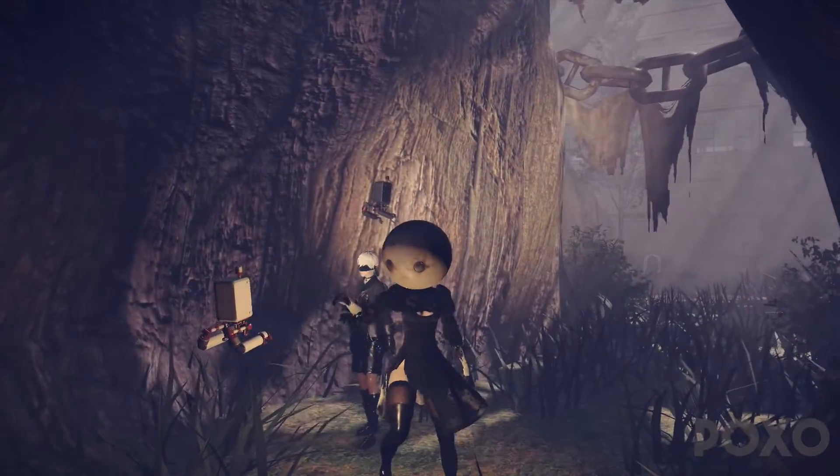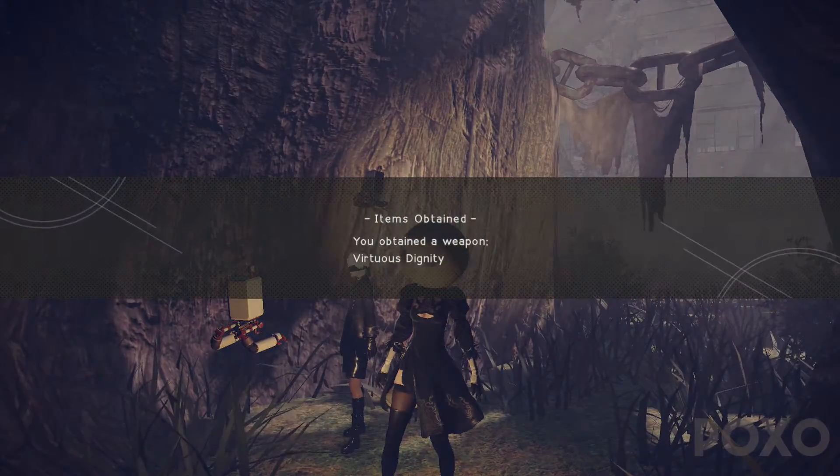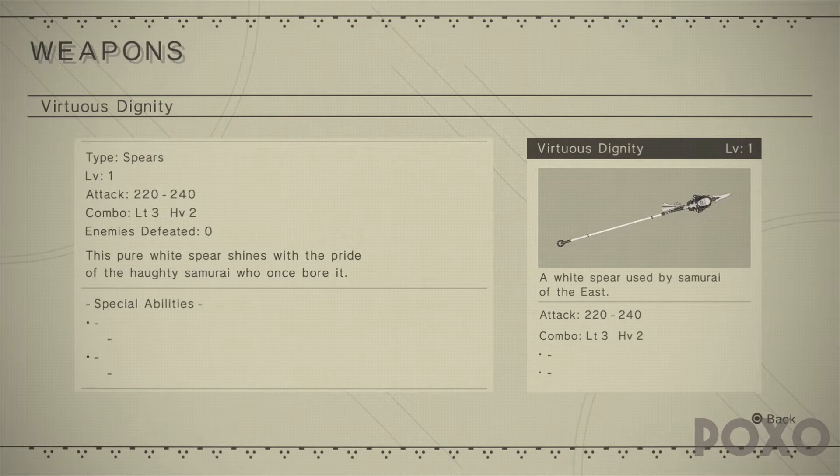As usual, I will leave on screen the stats of the Virtuous Dignity — which is a spear — in case you're interested in checking out whether it's worth getting. I do recommend picking up all these unique weapons, as they're so easy to get and you don't really have to go too far out of your way in most cases.